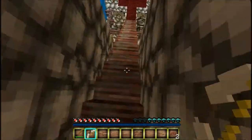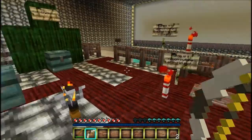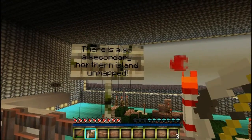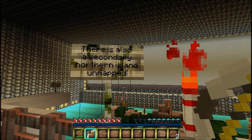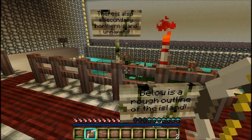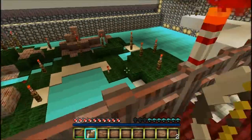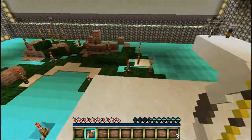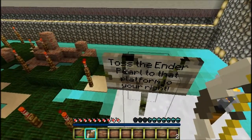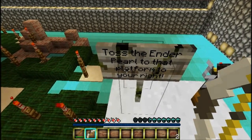This looks interesting. There's also a secondary northern island, unmapped. Below is the outline of the island - so that's basically the map of the island. Toss the ender pearls so that reaches the platforms.